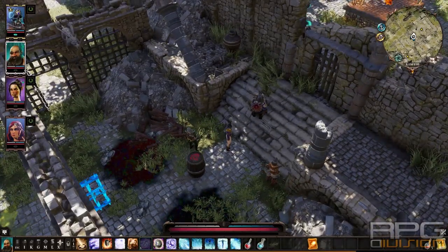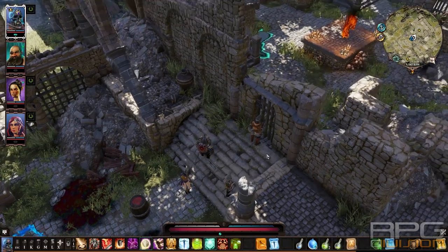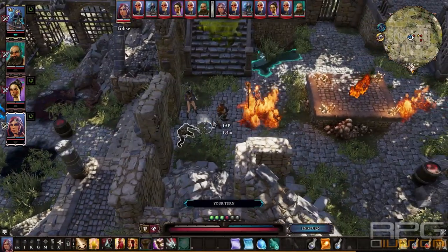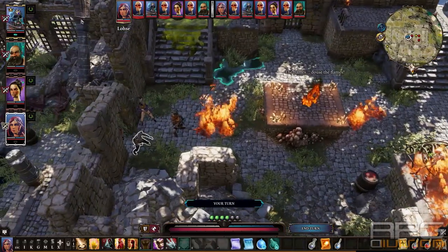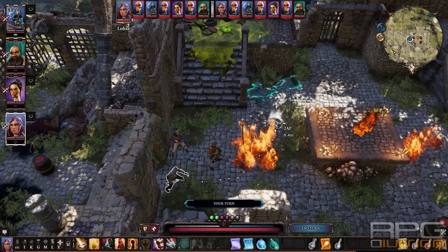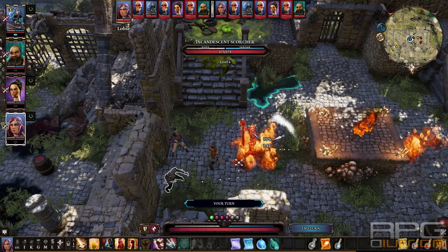I did this fight by going in with my tankiest character and putting down Dome of Protection. One more thing you can do is use teleportation to teleport this annoying marksman next to you and then DPS him down fast. Rain is useless around these skeletons because they constantly burn, so you won't be able to extinguish the fire. They heal from fire as well, but they are very vulnerable to ice, so ice spells are really good. Enjoy the fight and let's continue.